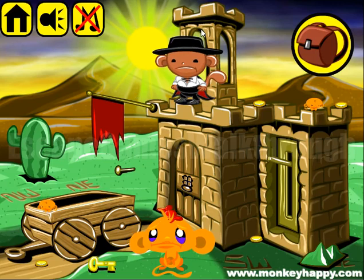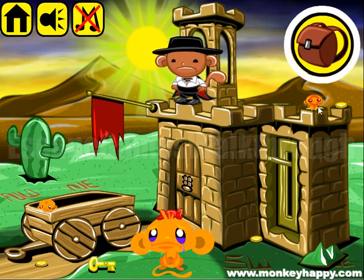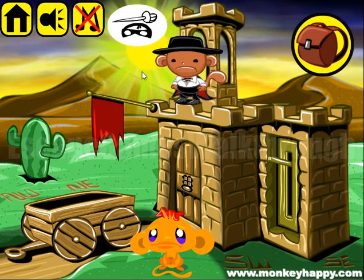We are playing Monkey Hole Happy Stage 619, Monkey Zorro Tem. Let's collect items as always. Here's Monkey Zorro who wants a sword and his mask.